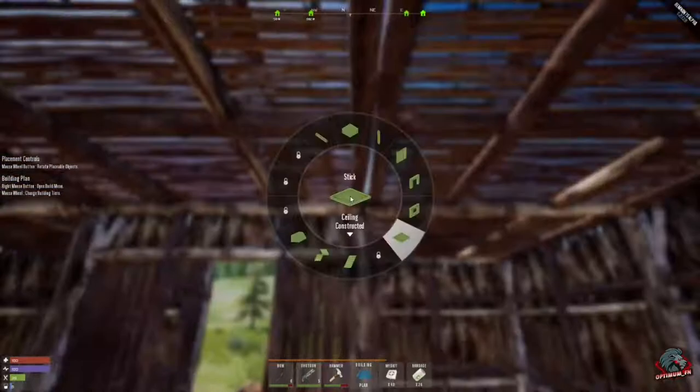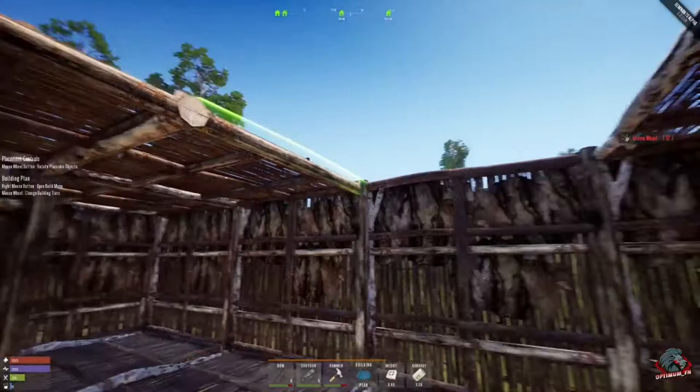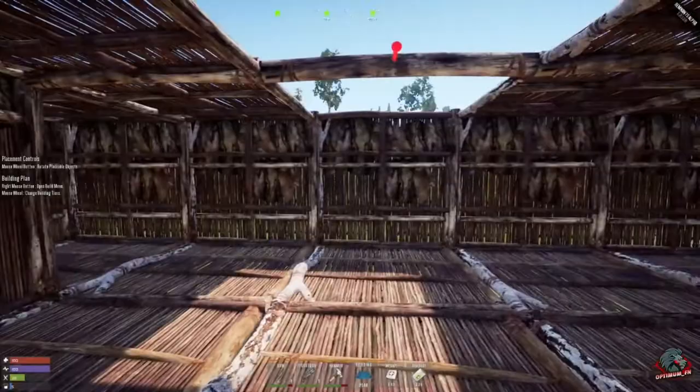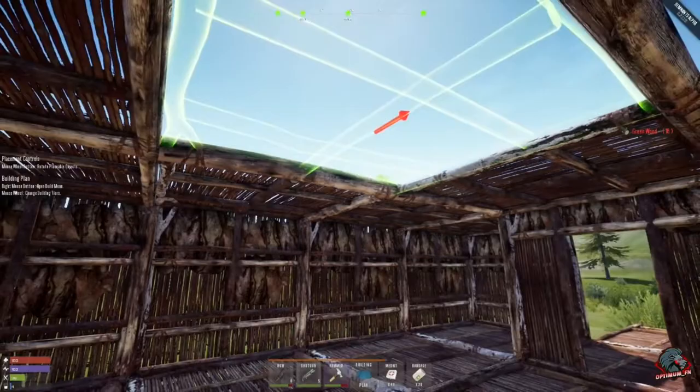Now you can put beams in here — see how there's a little gap? You can put these beams in and they'll snap in. So we've got some support going from column to column. You don't have to put these in, but it will make it a little more sound. I haven't messed with PvP so I don't know the raid cost and how much it's going to take to get inside your bases if those columns aren't there. But I'm assuming without them it's going to be easier to get in.